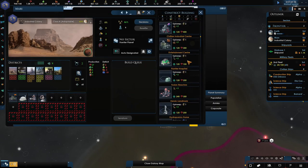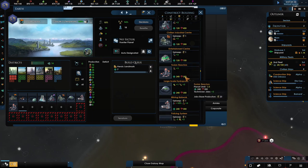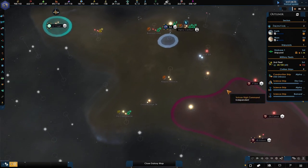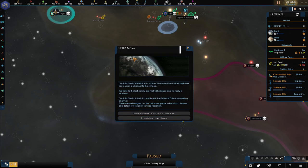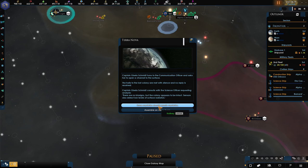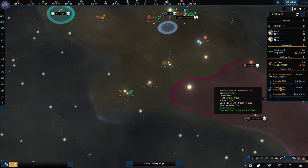Now, Mars — we have the frontier hospital, the heroic landmark, and then I'm going to want the policing system. So that's ideal. This event is going to fire any second — here it is. Terra Nova: the captain returns to the communication officer and asks to open a channel to the surface. The hails to the lost colony are met with silence and there is no reply. Some mysteries should be left as mysteries, or should we assemble an away team? We definitely want to go and check out what happened to this colony. Let's do that.